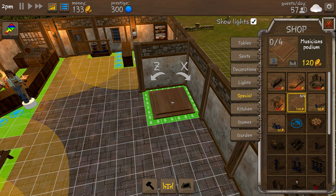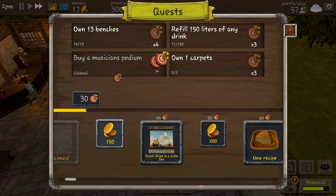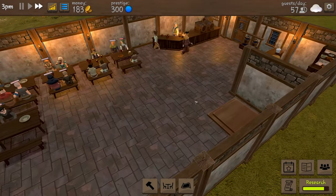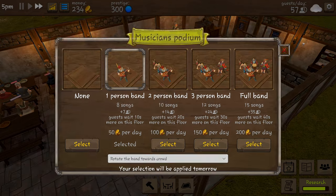Maybe we stick the podium over there just like that - and that is probably going to finish the quest for us. Buy a musician's podium - we just gained 150 coins for that, that's perfect! If we click on it: one person band, eight songs, attracts seven customers, and guests wait ten seconds more on this floor. Rotate the band towards the stage - your selection will be applied tomorrow.